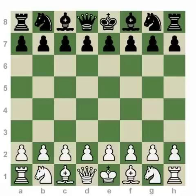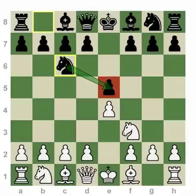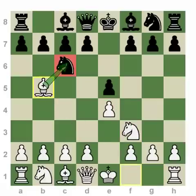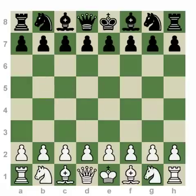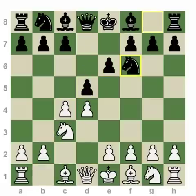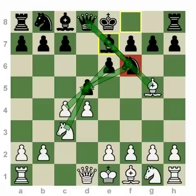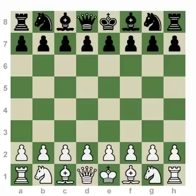Our eighth principle is to develop with a purpose. All mainline openings develop moves with a purpose — grabbing the center, attacking the pawn, defending the pawn, attacking the knight who defends the pawn, that being the Ruy Lopez. The Queen's Gambit was also an opening where all the moves centered around the critical pressure of the center, with everybody involved in either the attack or defense of these squares. Those are two very famous examples of openings that develop pieces with a purpose.